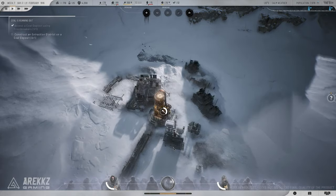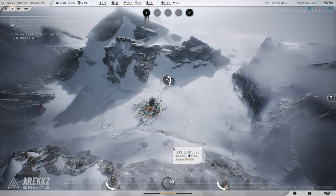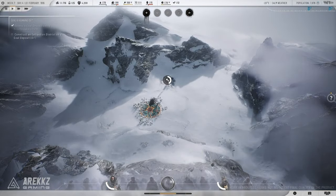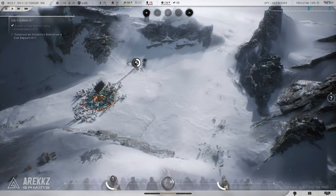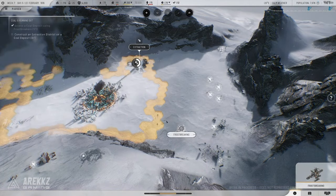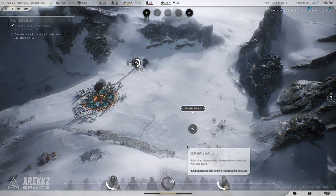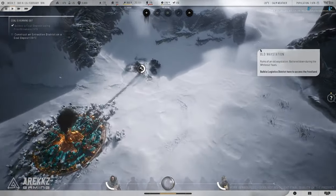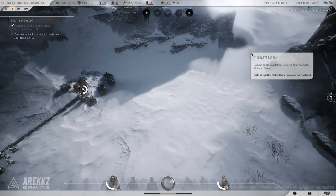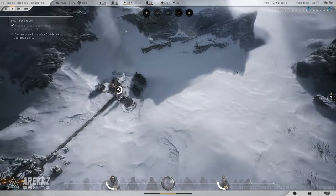Now let's move on to graphics and atmosphere. Both games have that signature bleak, frozen wasteland aesthetic, but Frostpunk 2 takes the visuals to a new level. The environments are more detailed, the city feels more alive despite the harsh conditions, and the overall atmosphere is even more immersive. The use of lighting and weather effects adds to the game's tension, making you feel the cold and desperation of your city's inhabitants in a more visceral way than in the original.